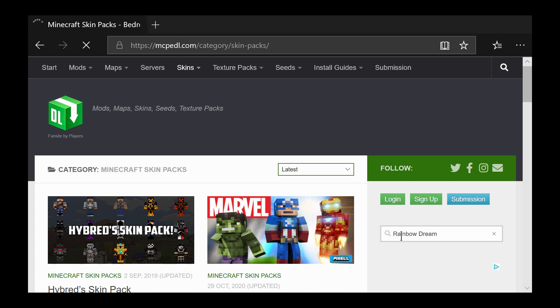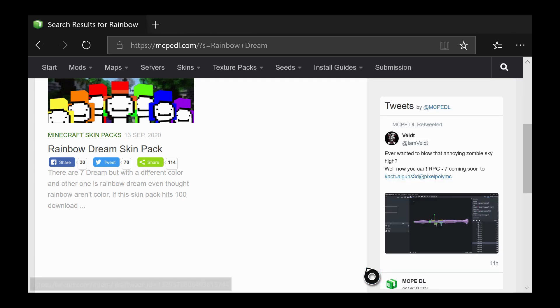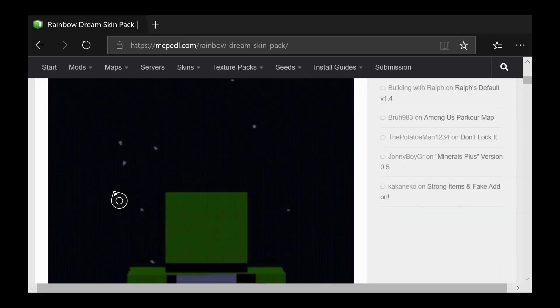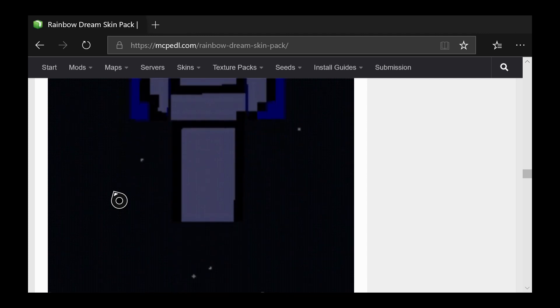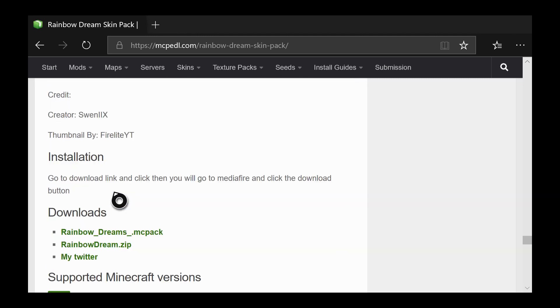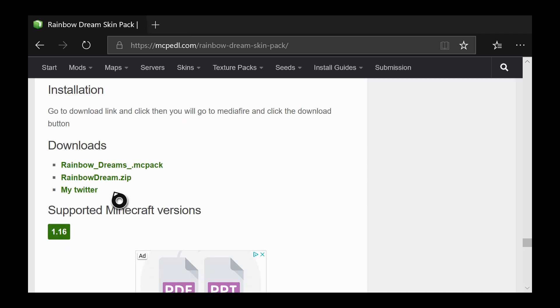It should load and it should be the only skin pack. Click on the skin pack — this has all, or pretty much all, the colors of Dream skins you could possibly want: the normal green, red, blue, yellow, purple, orange, and then the rainbow. Right here is the download.